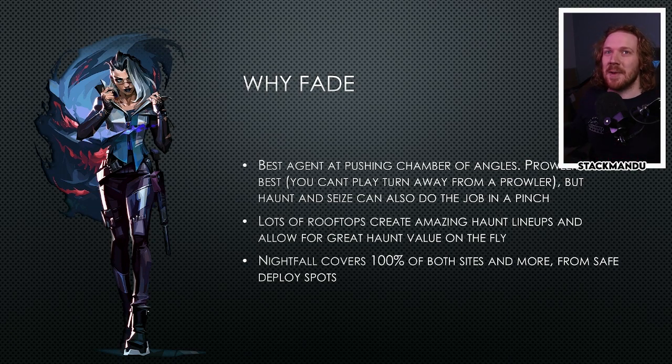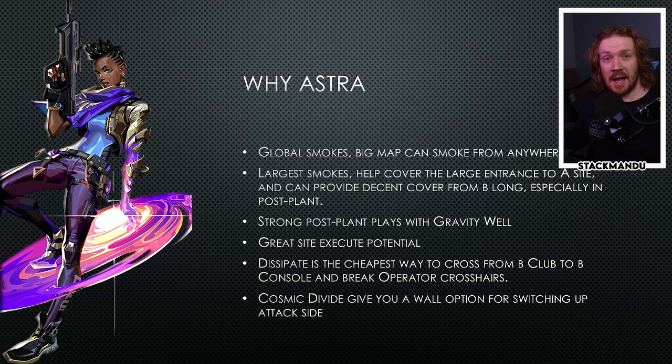All of the rooftops on Pearl create great lineups that you can use with Fade to get really high Haunt placements, which make it really hard to shoot out and get a lot of value with Haunt. It also makes it really easy to improvise Haunt placements on the fly - you just look up at a rooftop and throw it. Nightfall covers 100% of both sites and more from safe deploy spots on both attack and defense. Because of all the tight corridors, Prowlers become really good at clearing multiple angles with one piece of utility.